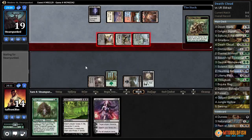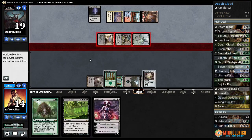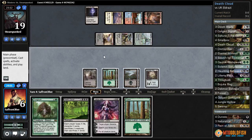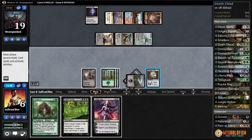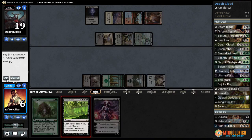We sacrifice our elder, get a forest. We take a bunch of damage, down to six. I don't think we can afford to play Thragtusk first — I think we just have to play this forest and go full Death Cloud mode, put our opponent down to nothing.